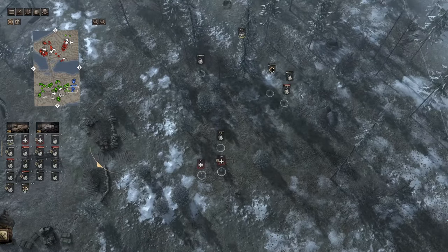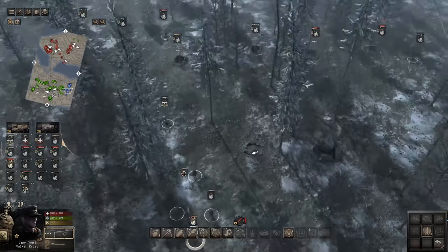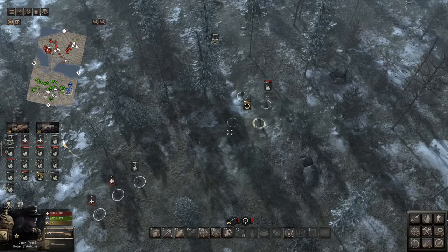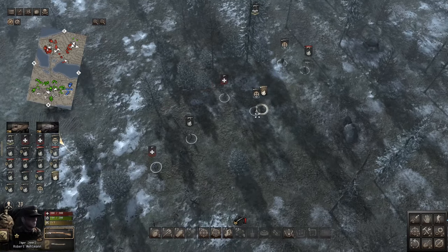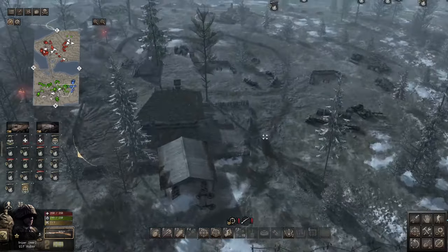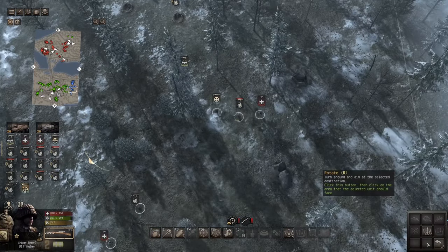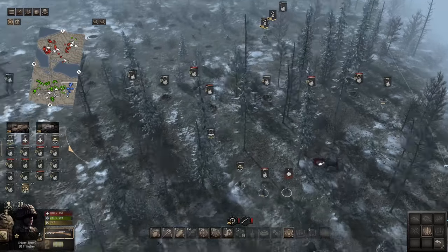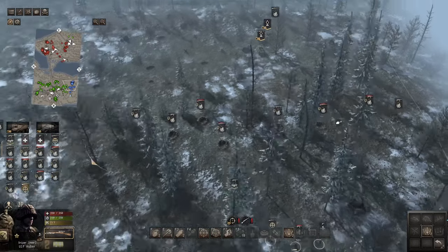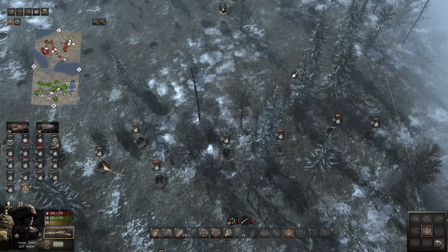We're going to dig in on this right side with foxholes as much as possible. Anybody who doesn't have entrenching tools can jump into the trenches in the center, or we can keep a lot of these troops in the rear and continuously replenish the troops over time in these trenches. Let's go ahead and get a few of our troops in these trenches. I'm going to try to make a spot for one of the medics to land. We do have a sniper with us as well. Ulf Huber is our sniper — he can actually dig himself into two different positions.